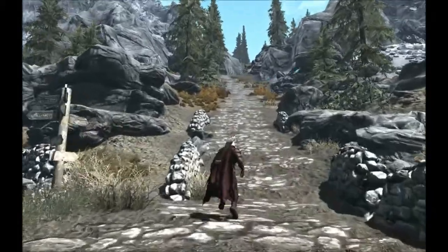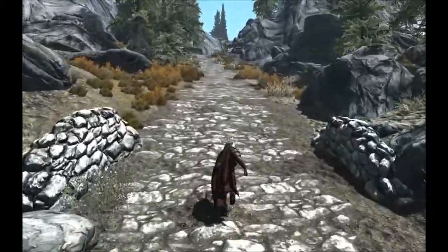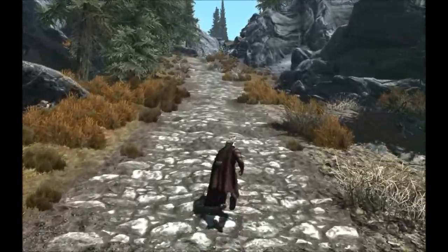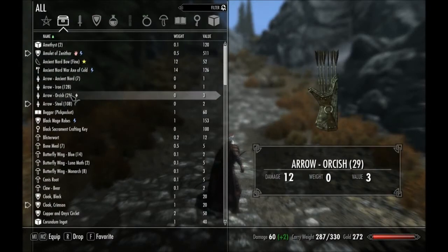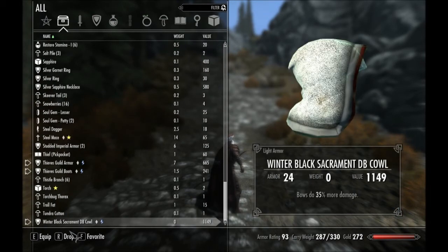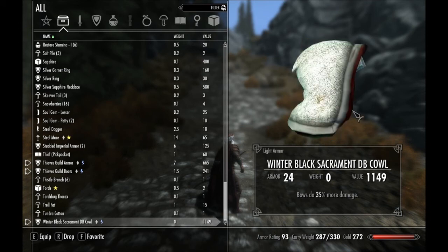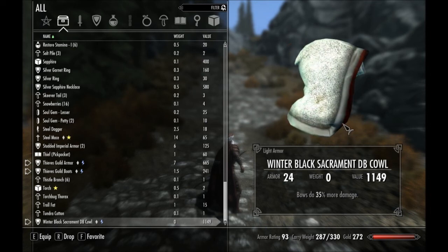Yeah, so I need human hearts, human flesh, bone meal, and leather I think to make the black sacrament gear. I already bought the hood — I think it's the winter one. Black sacrament hood — I bought this one, pretty expensive, and it came with 35% more bow damage. But I'm just going to craft the other ones.